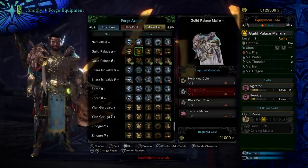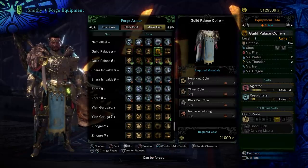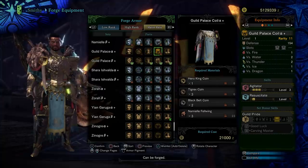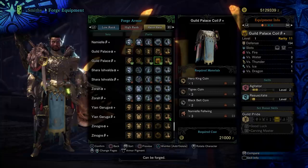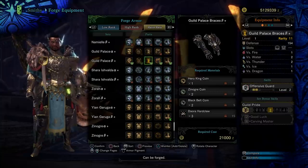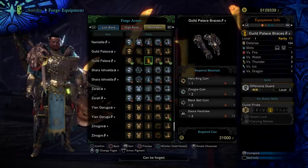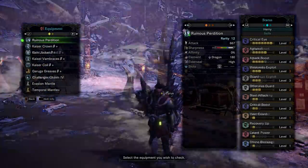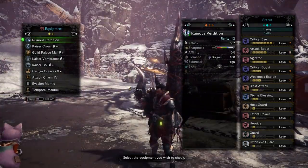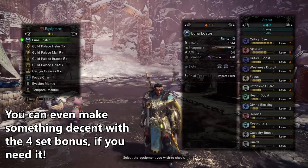Most notably the chest, arms, and legs. If you haven't been able to max out your Agitator charm, both the chest and waist are pieces you can use to fill that gap. If you've been really unlucky trying to get Offensive Guard decos — even though they're probably one of the more common combo decos in the game — the beta arms are a really nice piece, offering two points plus a level four and a level one deco slot.